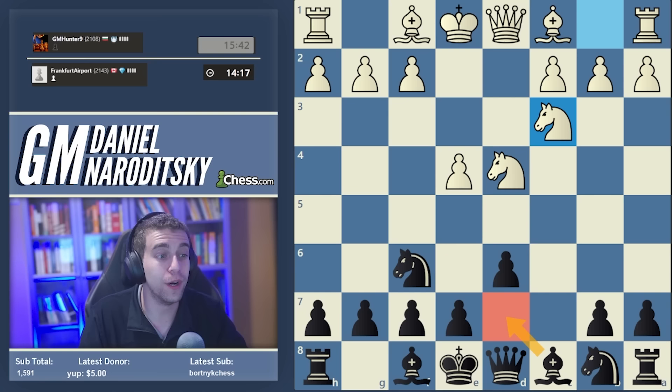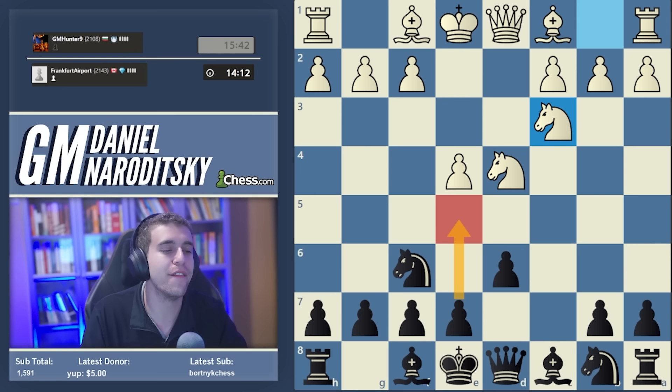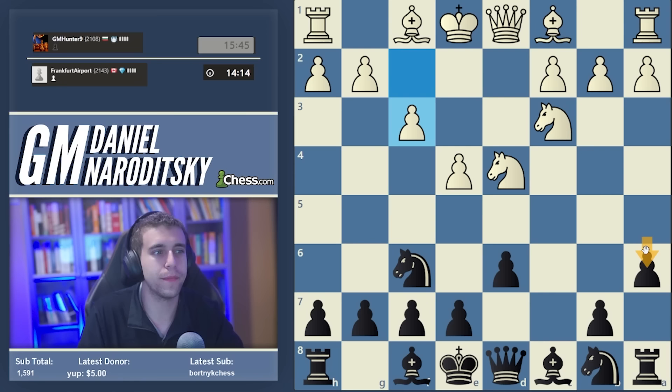There's also the obscure bishop d7, which was popular at one point, and the Kotronias variation with the immediate e5. I'll show that line after the game because e5 fails on a tactical front. In this game we play the Najdorf a6, named after Polish-Argentinian GM Miguel Najdorf who breathed the most life into the opening.